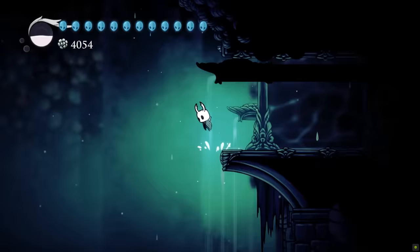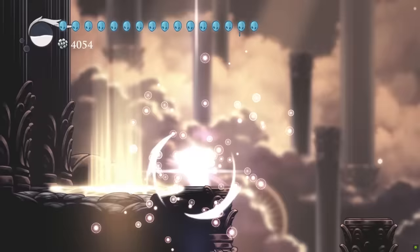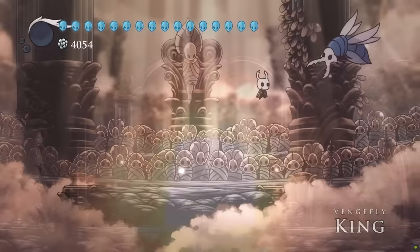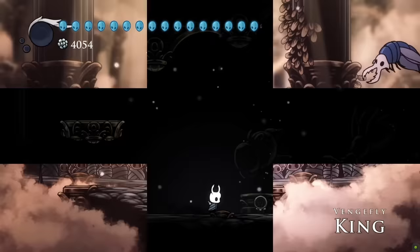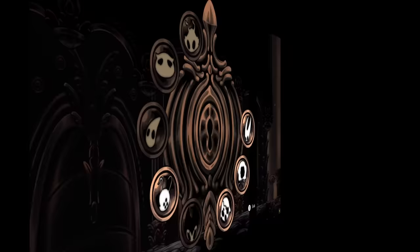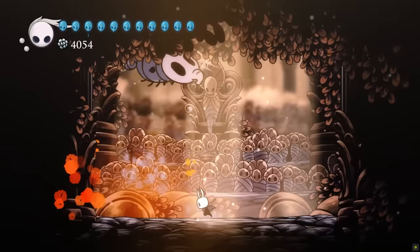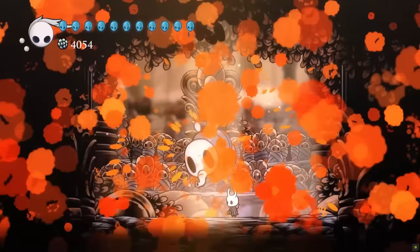At number two is embracing the void in Hollow Knight. There's an ending that barely anyone has seen — not because it's secret or hard to find, just incredibly, unbelievably hard. The last free DLC update included God Home, a place with increasingly difficult boss rushes. To unlock this ending you have to complete all five pantheons. Just the first one, the Pantheon of the Master, has you fight 10 bosses in a row with only two rest spots. The final challenge, the Pantheon of Hollow Nest, has you fight 42 bosses in a row with no saving — die at any point and you start over. A complete playthrough takes over an hour, and most players say it's their nerves that kill a run more than the bosses.